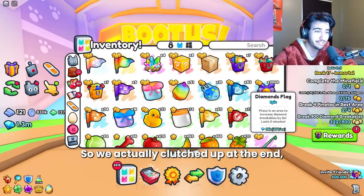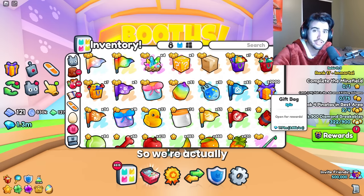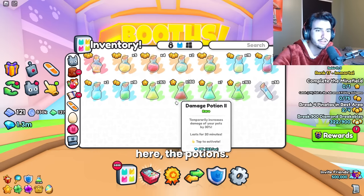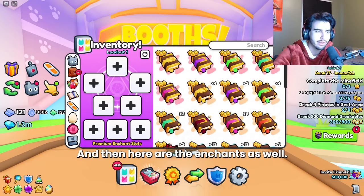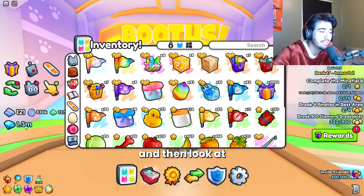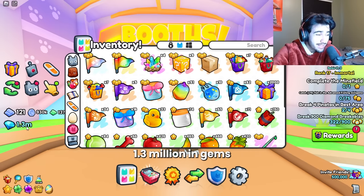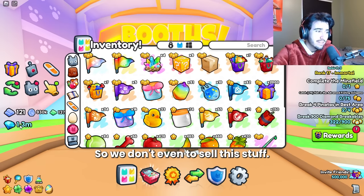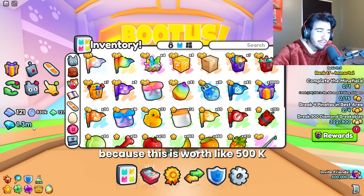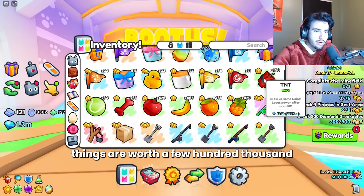We clutched up at the end — in the last 50 to 100 gift bags, we actually got 2 more charm stones, for a total of 4 charm stones in the first 500 gift bags opened. Here are the potions and enchants we've gotten. Nothing too crazy, a few tier-5 books, but we got a ton of charm stones. Look at how many gems we have — these were worth 1.925 million. We already opened up 1.3 million in gems just by opening the gift bags, so we don't even have to sell this stuff.